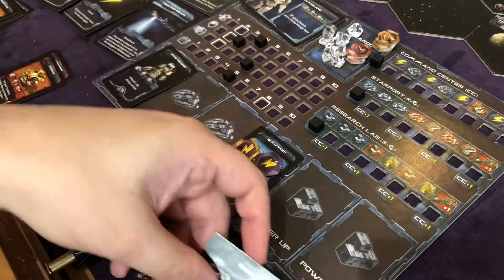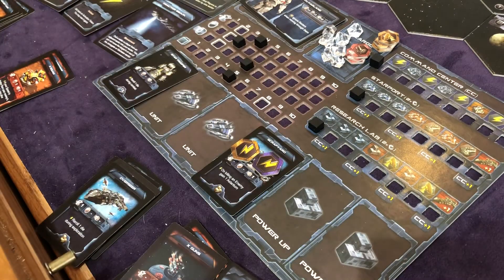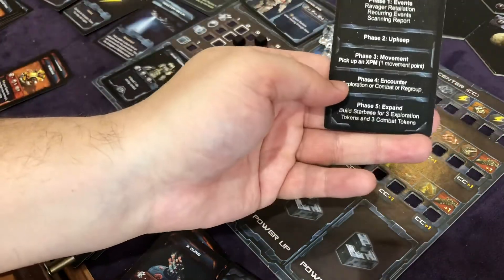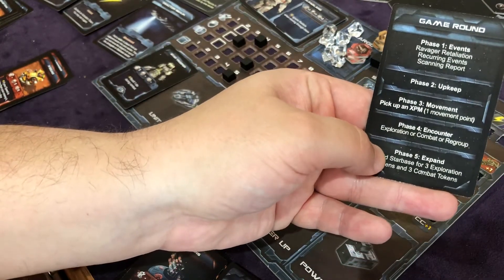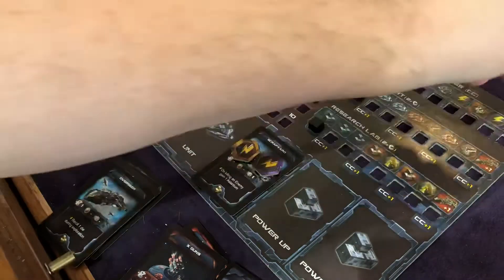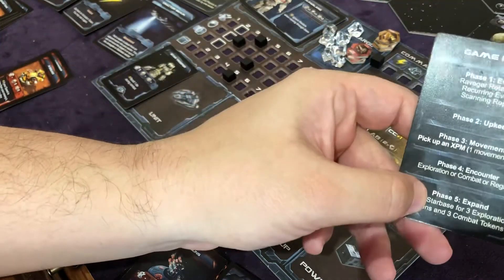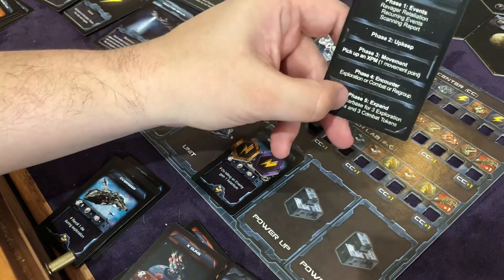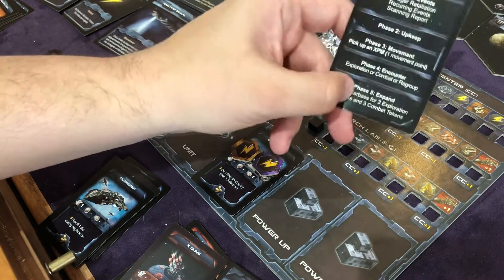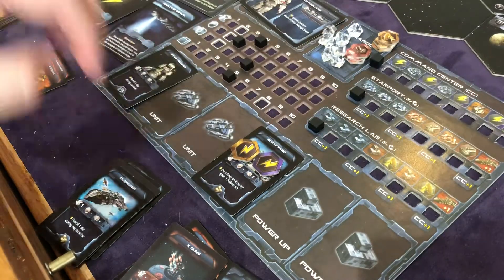We put that card back down. Next up is Expand — we do have enough to build a star base, but right now I don't want to. We want to get rid of that event card so we can keep leveling up our research lab and starports. That was an unfortunate setback. We're done and moving on to the next round.